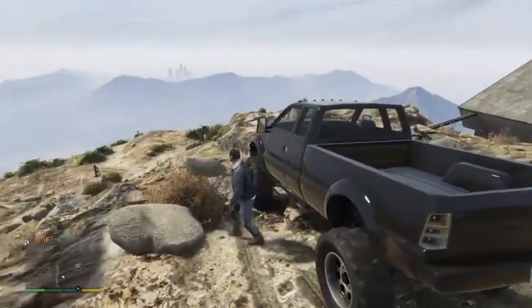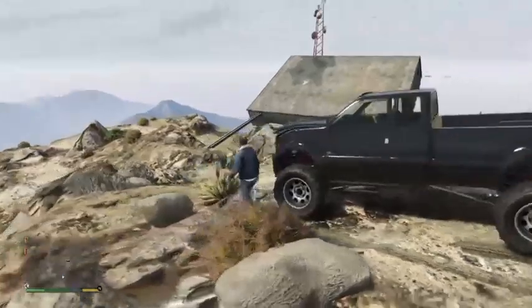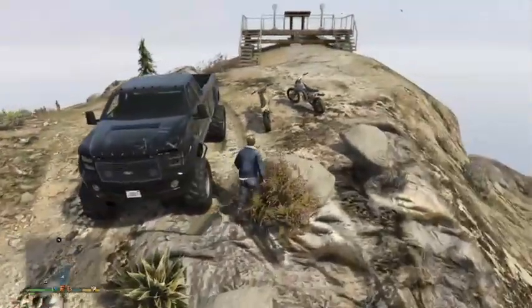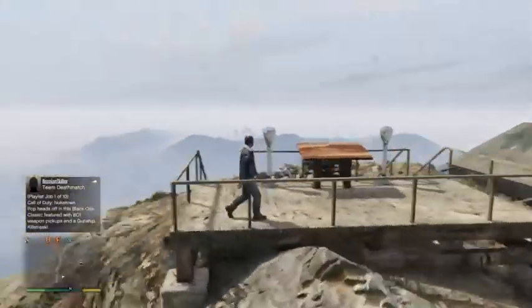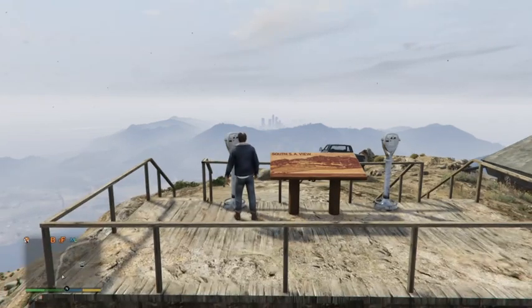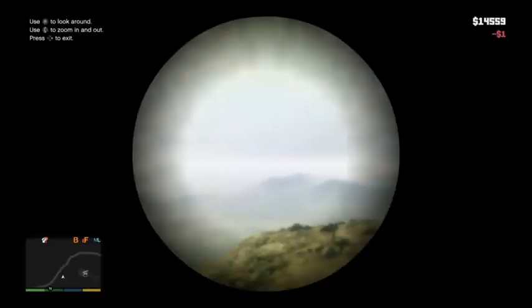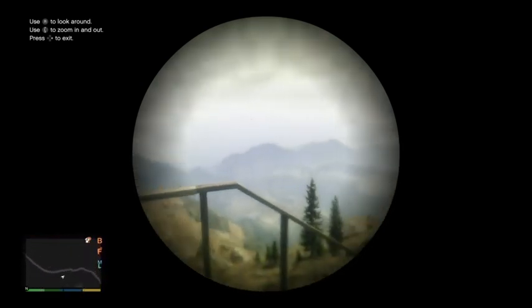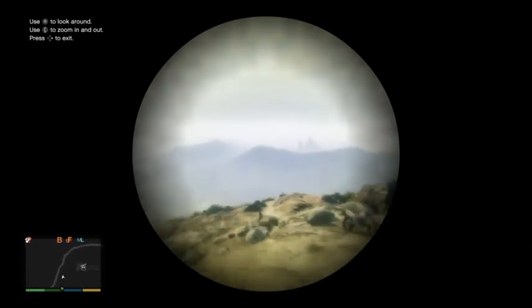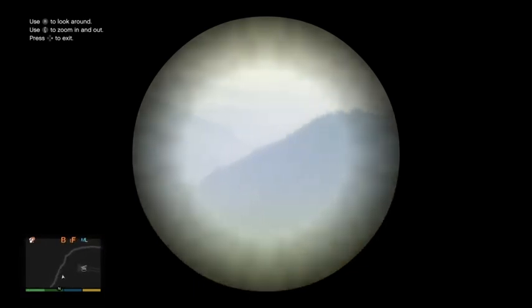All right, enough of that. Let's do this cheat code and see if we can make it. One more time — challenge to my friends. There's the city. On Mount Chiliad, I'm going to use this cheat code. Skyfall. Real easy to use.